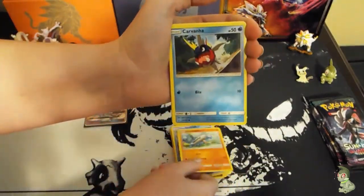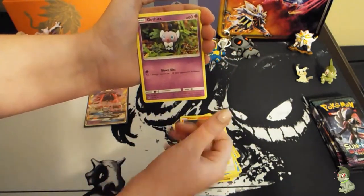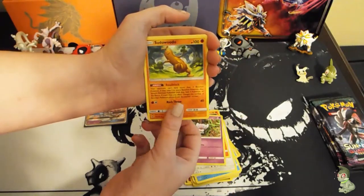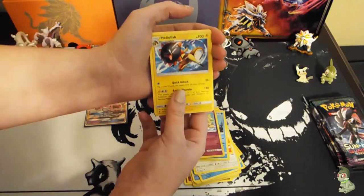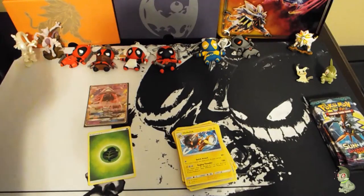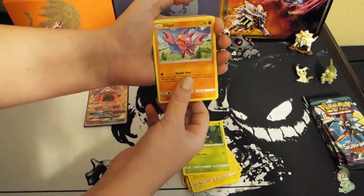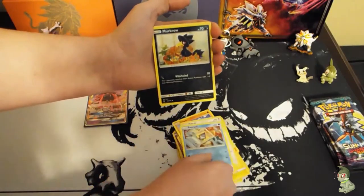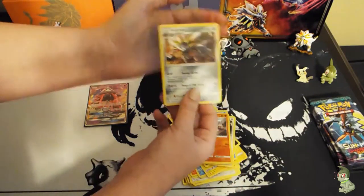Got a beautiful Barboach, Carvanha, Fletchling — I love that artwork, it's like 'hey, what are you doing?' — Litwick, Gothita, Lampent, Tentacool, Slowbro, and a Helioptile. Then a grass energy, a Bellsprout, Ledyba, Rattata, Snorunt, Murkrow, Rescue Stretcher, Alomomola, Bewear, Mudbray reverse, and a Gallade non-holo.